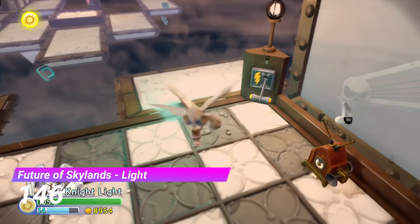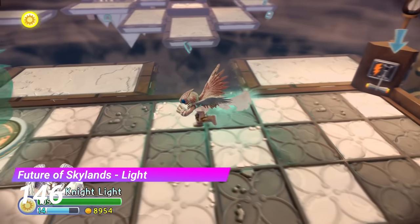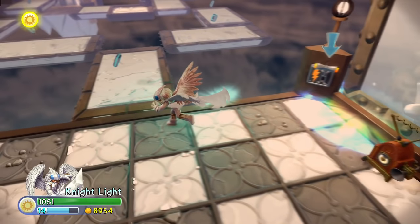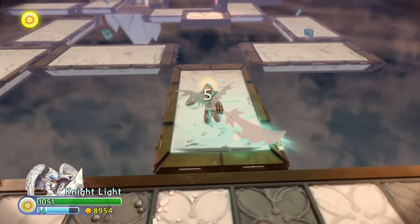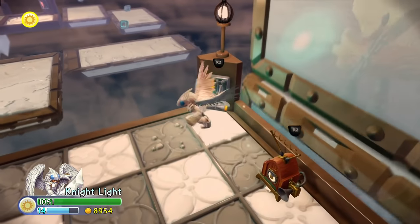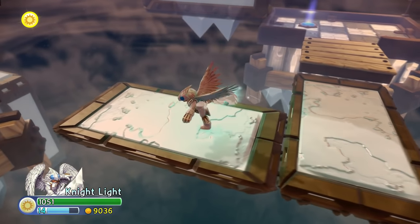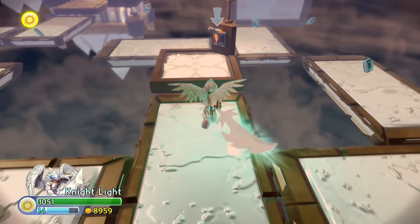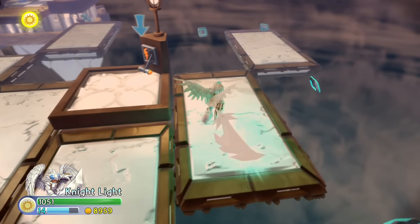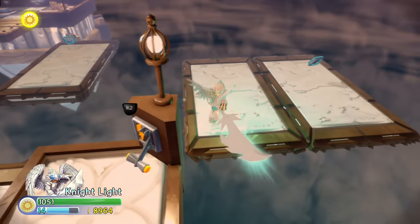The Light Gate in Future of Skylands has this weird puzzle that I don't understand. It's not really explained to you, but some platforms move when you jump on them and there are levers to pull. I ended up just jumping on some platforms and pulling some switches and somehow made it to the end. But it was confusing and I don't like being confused.